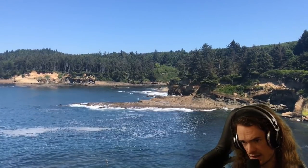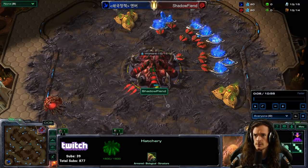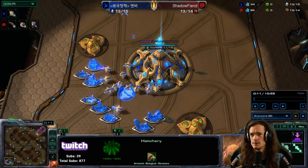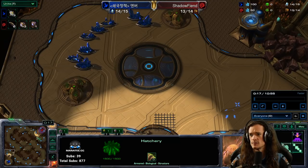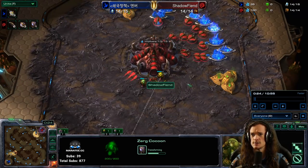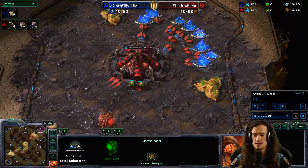Ladies and gentlemen, everyone who has died to Skytoss and has no idea what to do — this is for you. Neuro's super easy way to annihilate a Skytoss player. When I've been asking people in chat how you're supposed to respond to someone you've identified as going Skytoss, about 85% of people have the wrong idea, and 95% didn't get the complete right answer. So we're going to walk through this very simple way, look at the game flow, and think about the downsides of Skytoss.